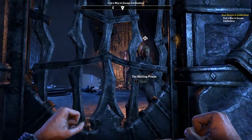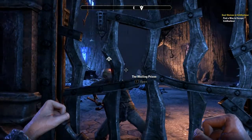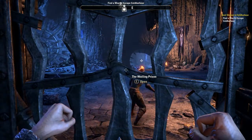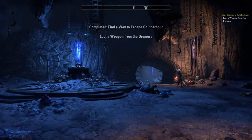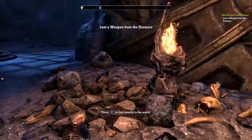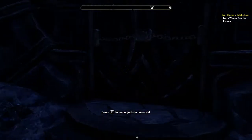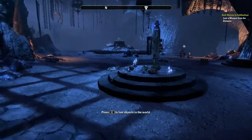All right, so let's go through this Cold Harbour intro. 'I hope you've still got some fight left in you — you're going to need it.' Opening up the prison. There are lootable objects in the world — I'll let the NPC babble over there for a bit while I look around.